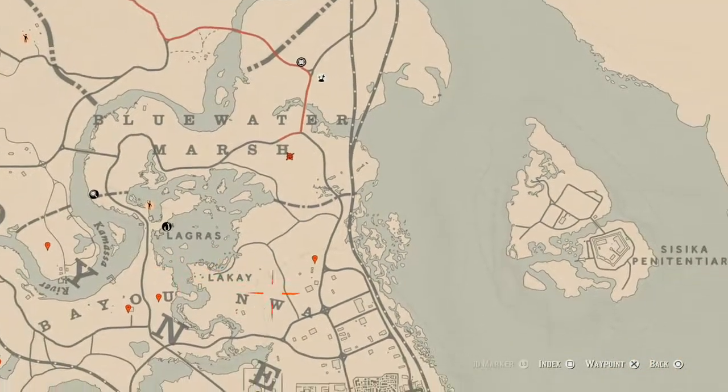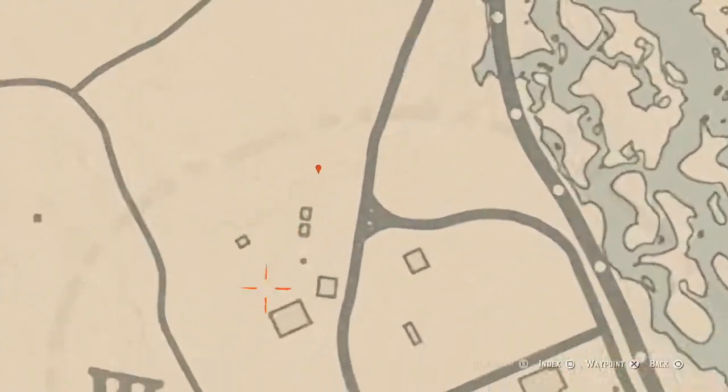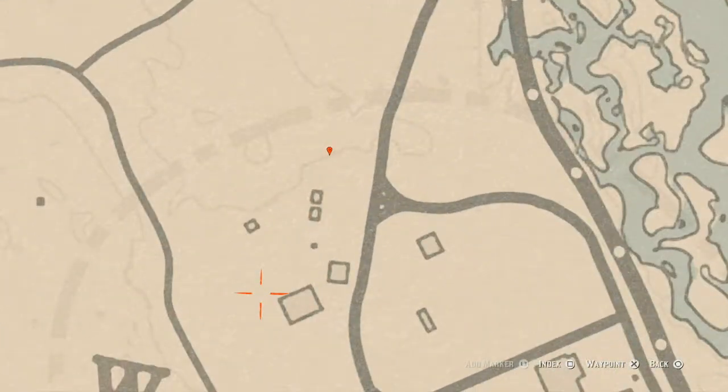Our first marker is a random fossil right here at this location — come over here with your metal detector and that's what you'll get. There's also a tarot card right here inside this building, under the little awning on the side. I think it's on a hay bale or a crate — it's a Knight of Cups tarot card.